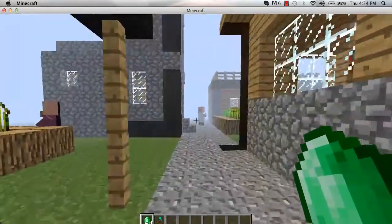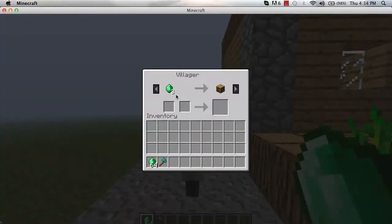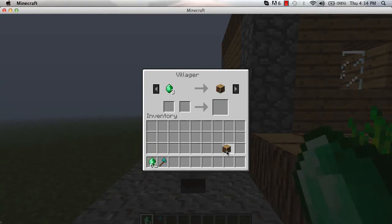You can also trade with villagers. If we go up to this villager here and right click on him, he says he will swap three emeralds for a bookcase. So you put in three emeralds and you can take a bookcase.